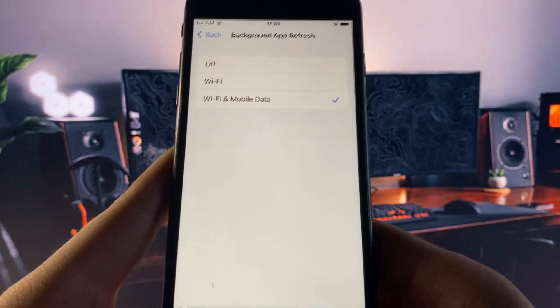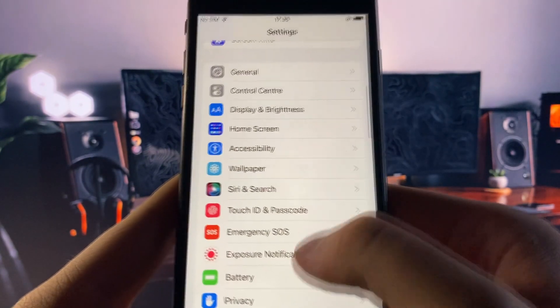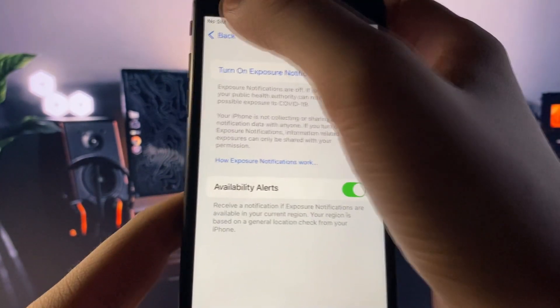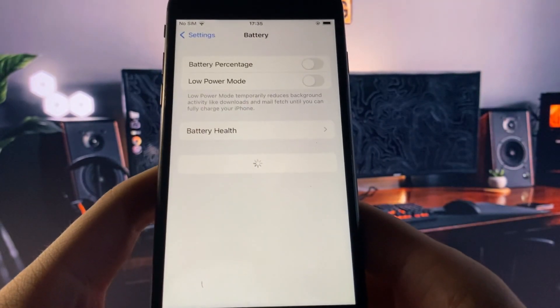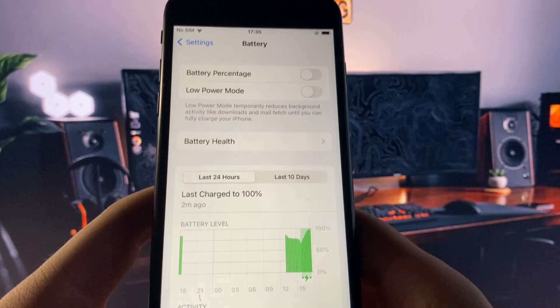Once you've done that, all we need to do is go to Battery and make sure Low Power Mode is off. You'll know it's on because the battery percentage will be yellow. Make sure Low Power Mode is turned off.